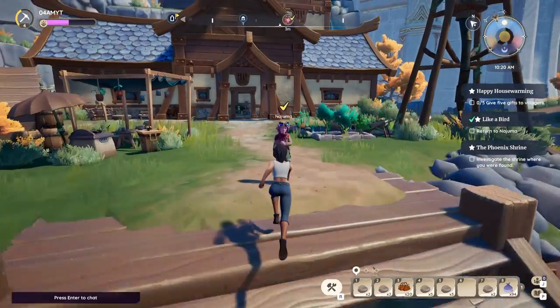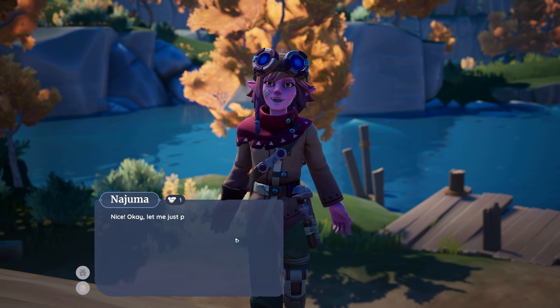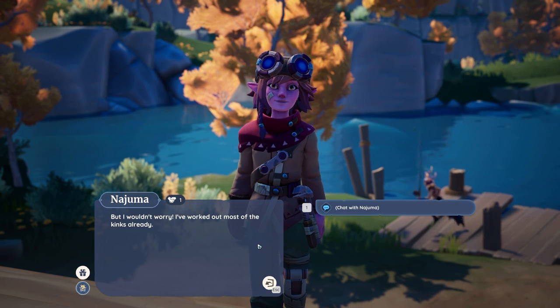Once you've obtained all the resources you want to get back to Bahari Bay and talk to Najuma, as the reward for this quest will be your glider.